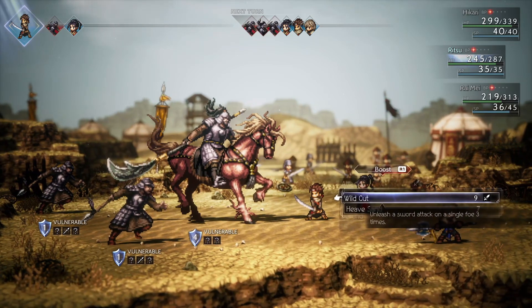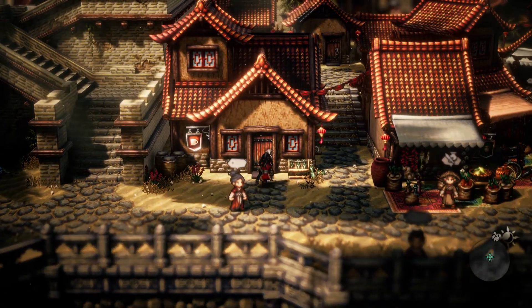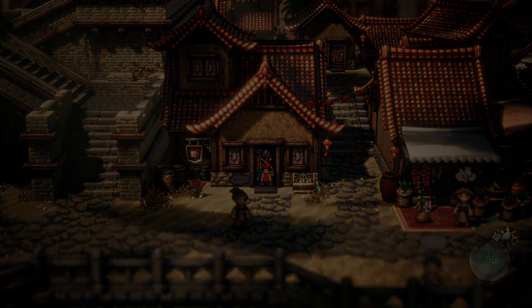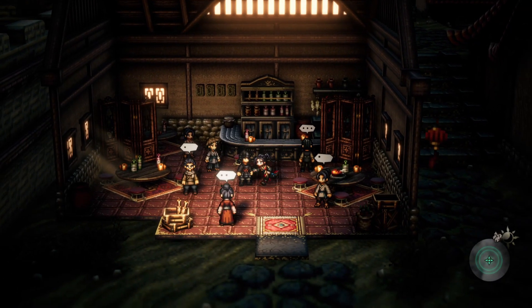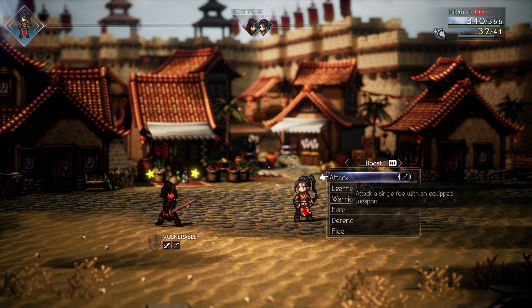Then you're going to get another cutscene, and once that's over, head towards the tavern that you see here. Use your path action to duel the Mugen Soldier. He's vulnerable to both sword and spear, so it really doesn't matter. Super easy fight.